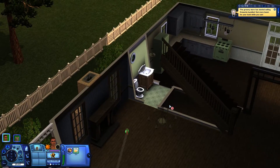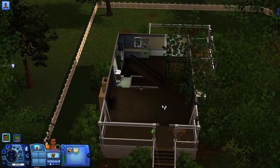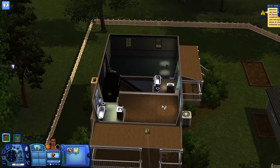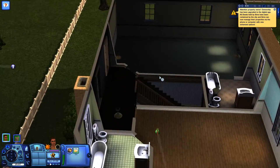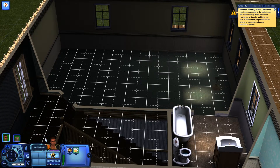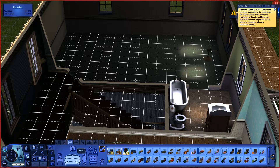We're gonna have to bare bones it. It came with some stuff — I can definitely live in here. A bed though? No bed. This is gonna be our bedroom. We've got $15,000 — we'll be fine.